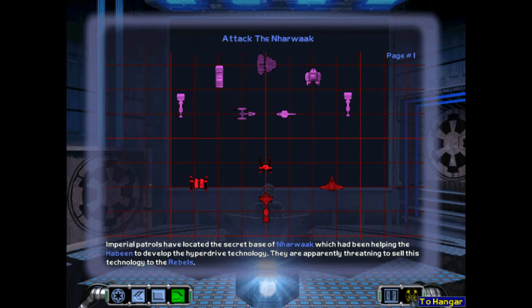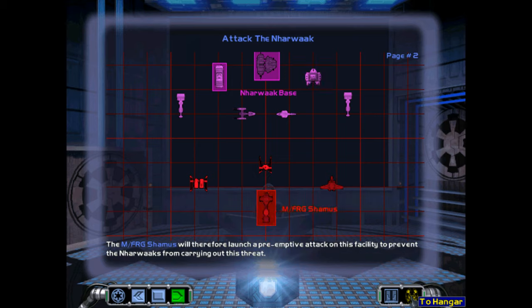Imperial patrols have located the secret base of the Nawak, which had been helping the Habin to develop the hyperdrive technology. They are apparently threatening to sell this technology to the Rebels. The modified frigate Seamus will therefore launch a pre-emptive attack on this facility to prevent the Nawaks from carrying out this threat.